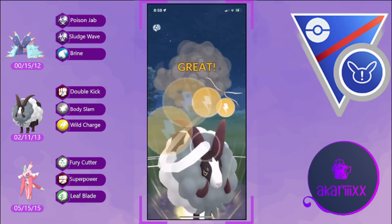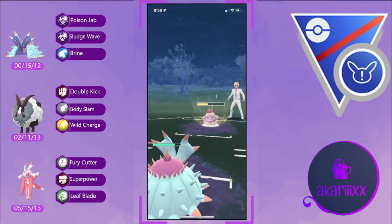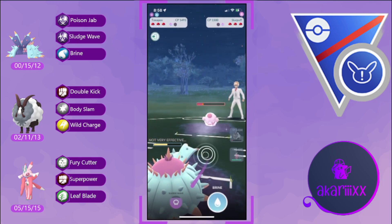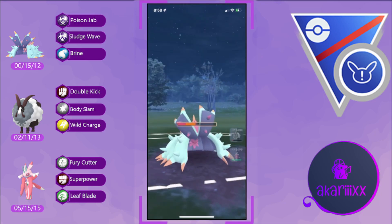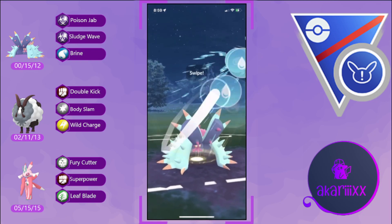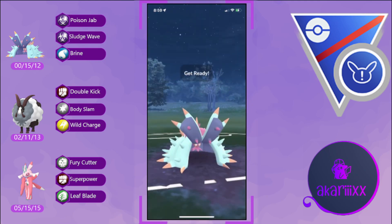The opponent pivots out into their Fairy type — it will be Slurpuff. Slurpuff will not appreciate that Wild Charge and also will not appreciate these Poison Jabs. Our play is to fully Poison Jab the opponent down. Slurpuff deals reasonable neutral damage with Energy Ball — remember Slurpuff has fantastic coverage with Flamethrower, Energy Ball, and Play Rough. We greet the opponent's Cofagrigus coming back in with Brine, but Brine alone is not enough to KO.